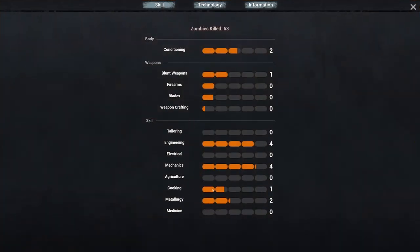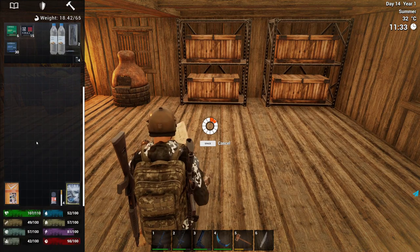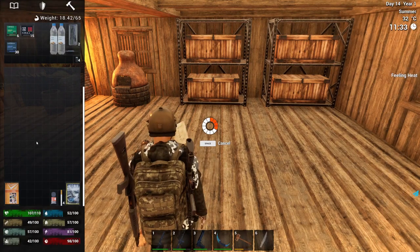Cooking is currently at level one and we're improving to the second level of the skill now. If we do that a couple more times that should bump the skill up to level three.